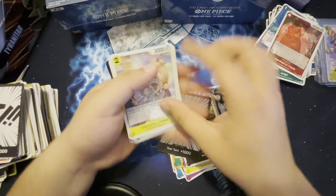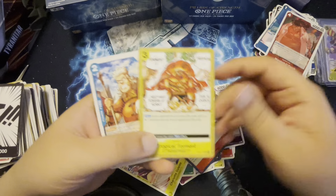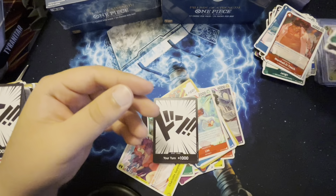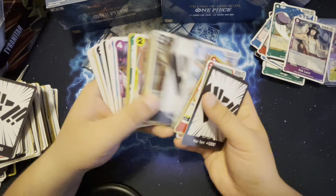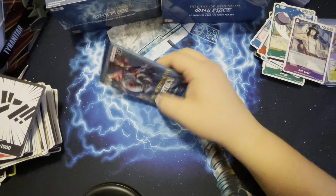Here we go guys — we're taking a quick five because, well, gotta go to the bathroom. Another Khalifa and a Gin, let's go! We'll put Rob Lucci here — rainbow colors, here we go guys!